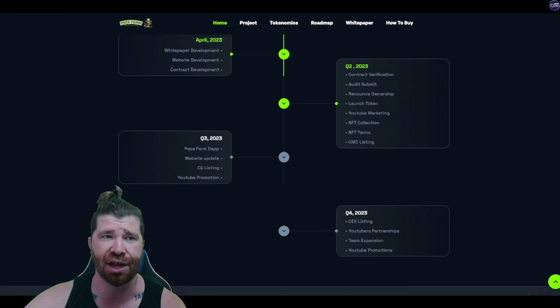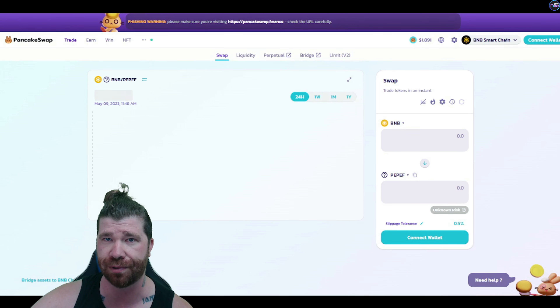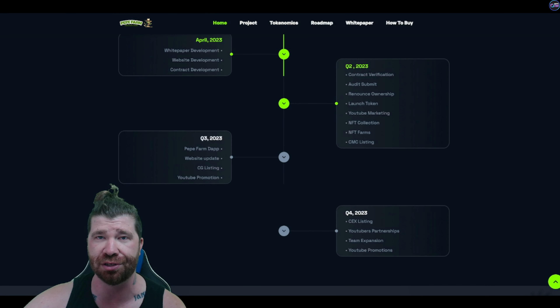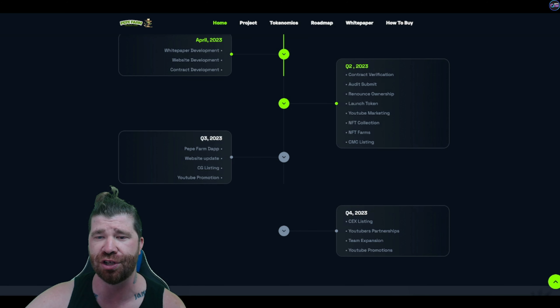Speaking of launching, they are technically ready to go directly on PancakeSwap. Whenever they do launch, this is going to be awesome — I imagine they're going to be listing right onto PancakeSwap right after. For quarter two, we have contract verification, audit submit, renounce ownership, launch token, YouTube marketing, NFT collection, farms, and CoinMarketCap listing.